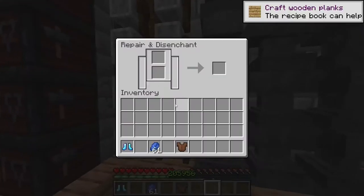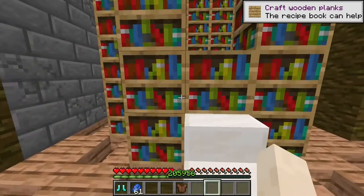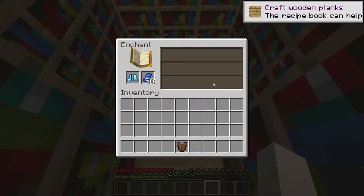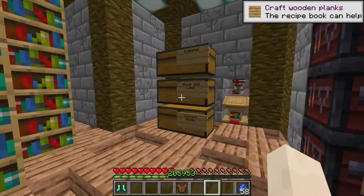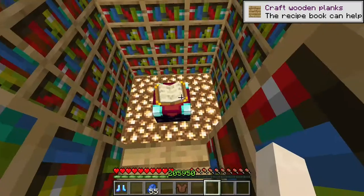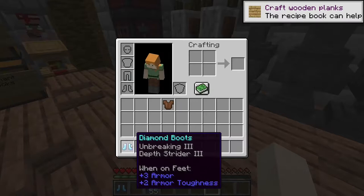So we're gonna put the boots in the enchant table — you need at least one level. You're also gonna want to make sure you don't get fire protection or blast protection on your boots; you don't want that at all. That's what the grindstone is for — you put them back in, unenchant them, and keep going back and forth. This could take a while and it is probably gonna be a bit expensive until you get the right enchants. Here we have our boots with two maxed out enchants, which is absolutely amazing — usually you get like one but two is even better.